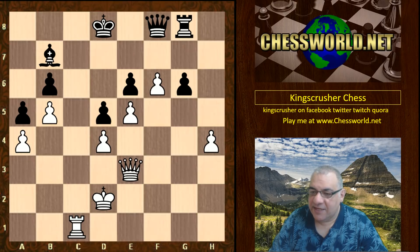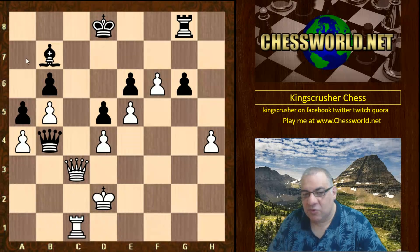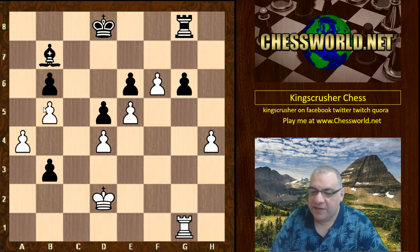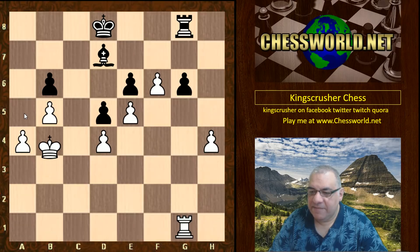Queen c3 threatening Queen c7 check — there's not much black can do here apart from stop that with Queen b4. This is not ideal because it's creating another potential passed pawn on the queenside after white takes, so with a5 there's the potential to create a passed pawn. We'd have a passed pawn here and a passed pawn over there — passed pawns on both sides of the board! Rook g1 looks to have h5 in sight. Black plays b3 — another kind of desperate move we've seen in this match, just giving up a pawn in a very difficult position.